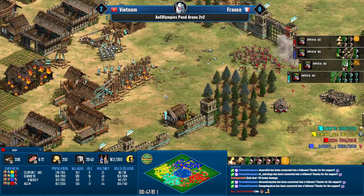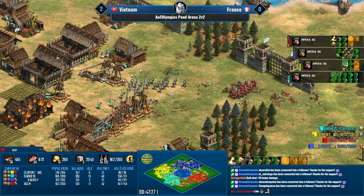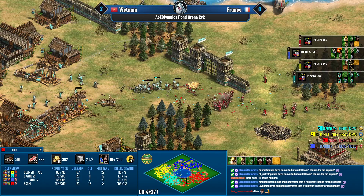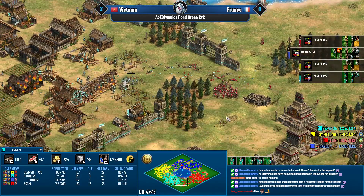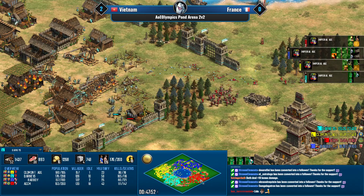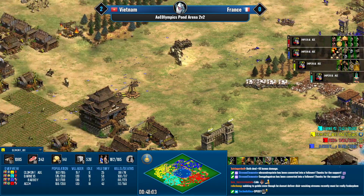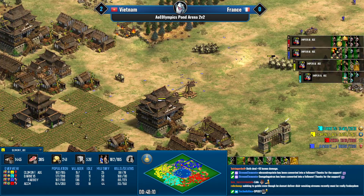Although there are a lot of catapuruto trebuchets — micro against that is pretty hard, those rocks hit quite hard. A big blob of siege from Clement is coming in with more and more Mangudai in the north.